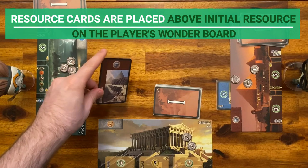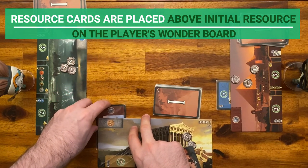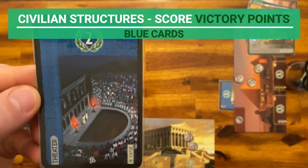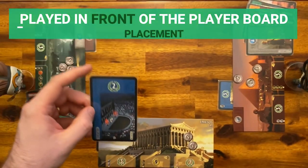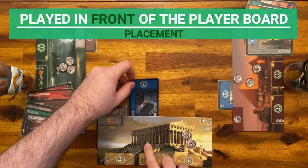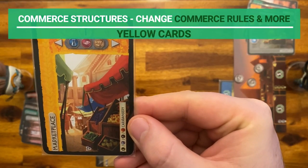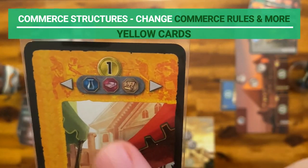Resource cards are placed under the wonder board, above the city's initial resources. Next come the civilian structures, or the blue cards — they score victory points at the end of the game and are played in front of the wonder board. The commercial structures, or yellow cards, can change commerce, earn coins, produce resources, or earn victory points.